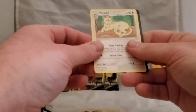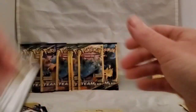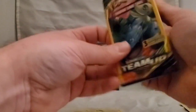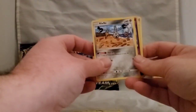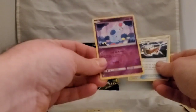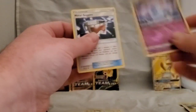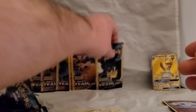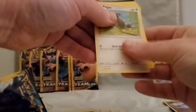Next pack: Squirtle, Bronzor, and a Persian — going with the cats today since my kitty is outside the door. Thinking about halfway through — half of 15 is 7.5, hard to say where the halfway point is. Got a Cleffa — first reverse holo of the video! Also pulled an Incineroar, and some Metal Goggles. So far the only notable pull has been the Ampharos GX; would be cool to pull one of the Team Up cards.